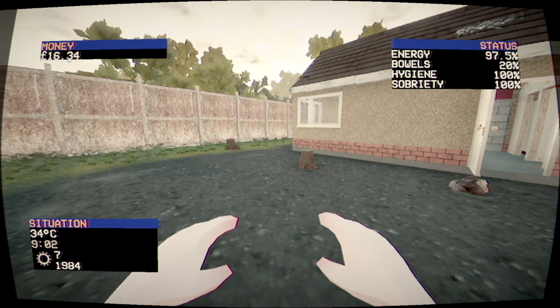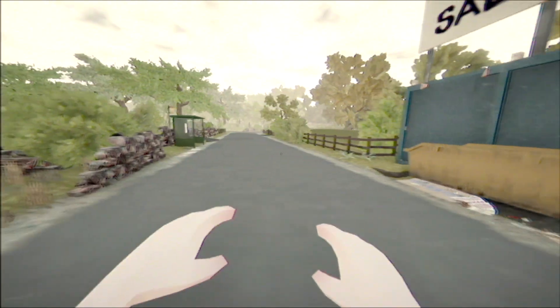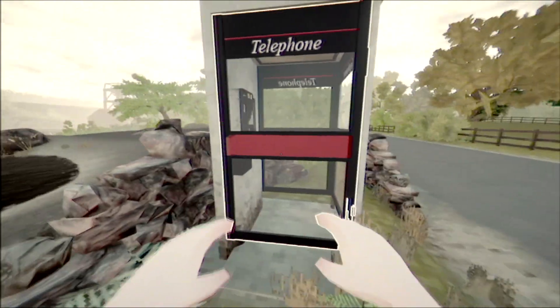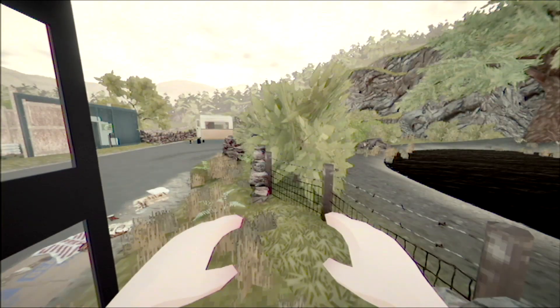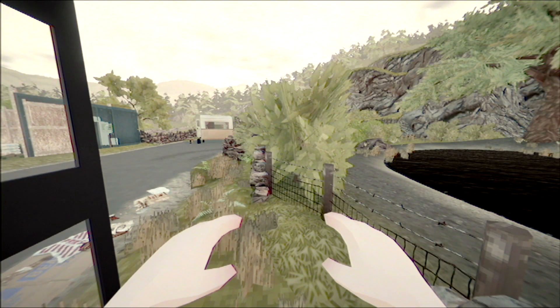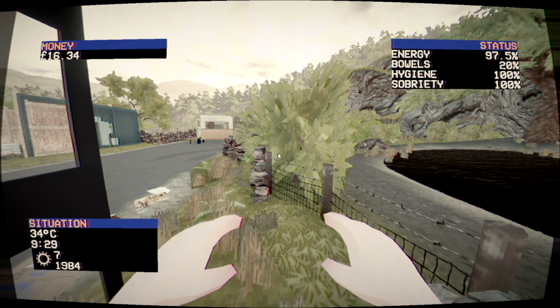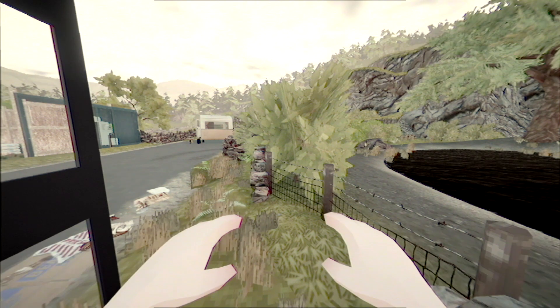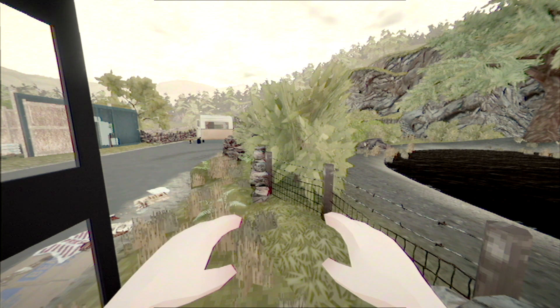We've got 16.34 pounds right now. There are probably easier ways to do this, but I'm gonna use Cheat Engine. I'm gonna go ahead and load up Cheat Engine. I'm sorry that you cannot see what I'm doing right now, but you will notice the difference. We got 16.34 right now, so I'm gonna put in 16.34 in Cheat Engine in the float value, and do my first scan.